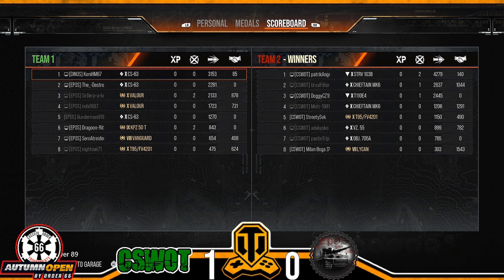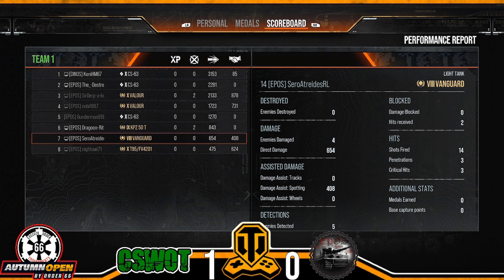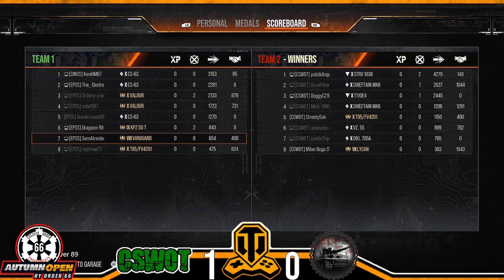Over on the EPOS side: Coney in the CS63 with 3,153, the Destroyer in the CS63 with 2,281, Sir Derp in the Valor two kills 2,133, Noby in the Valor with 1,723, Gunderman in the CS63 1,270, Dragoon in the KPZ two kills 843, Astreds RL 654, and Night Owl in the T95 with 475.